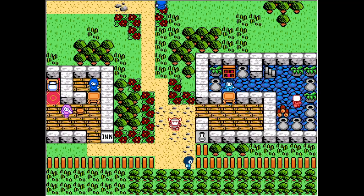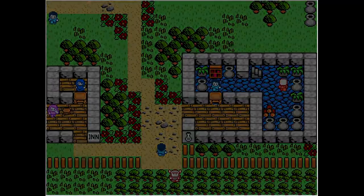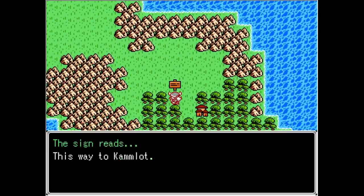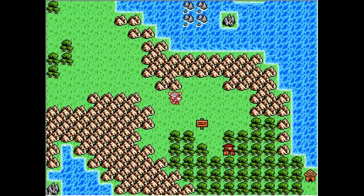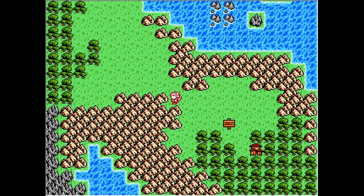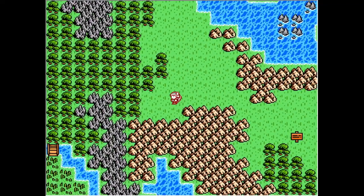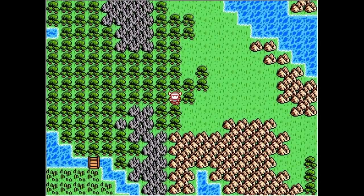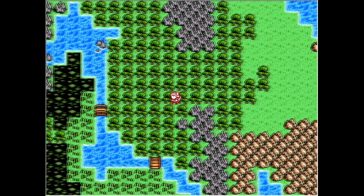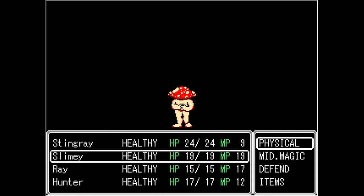Hello everybody and welcome back to another episode of Vinatora, a retro inspired RPG game. We are in the little town — Camelot — and we are exploring the surrounding areas. We started off pretty rough but we're doing okay now. We've gotten up a few levels and a little bit of gold, and we're searching around seeing what's in the area. Camelot City is our main base of operations right now.